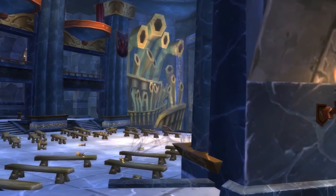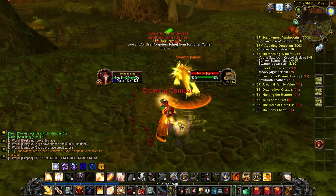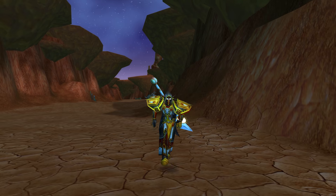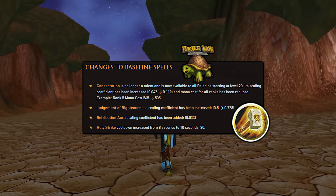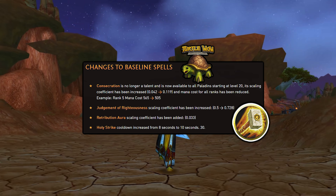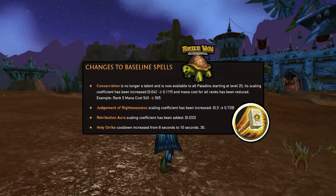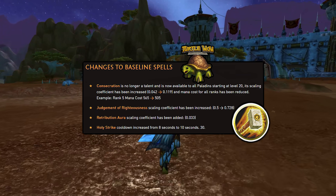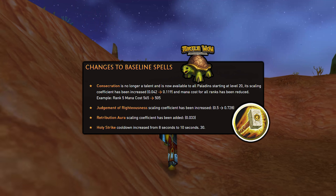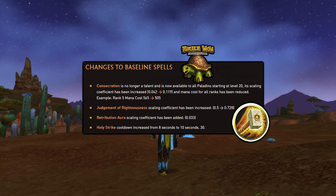Now this next one is going to be a huge one — we have the Paladin. I'm playing a Paladin myself, and there have definitely been a couple of changes. For baseline spell changes: Consecration is no longer a talent and is available to all Paladins starting at level 20, its scaling has been more than doubled, almost tripled, and the mana cost for all ranks has been reduced. For Judgement of Righteousness, the scaling coefficient has been increased by roughly 45%. For Retribution Paladin, a 0.03 scaling coefficient has been added, and Holy Strike cooldown has been increased from 8 to 10 seconds.